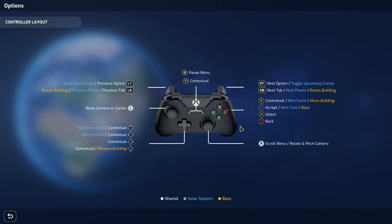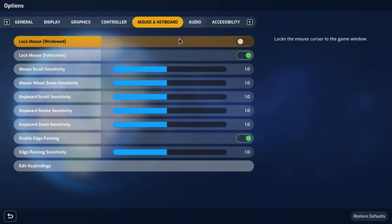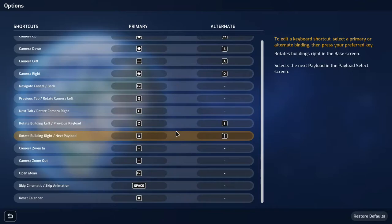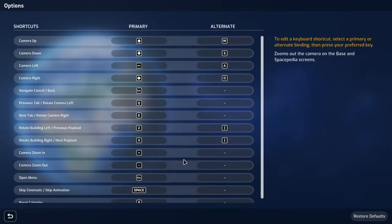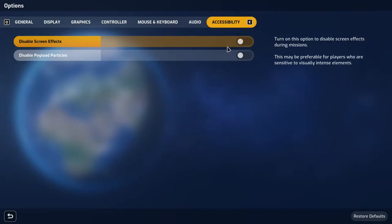The game is optimised for PlayStation, Xbox, and Nintendo, so it has full controller support with on-screen button layout hints. For mouse and keyboard you can adjust sensitivities — I mainly use the mouse, only using the keyboard to escape menus, save, or quit. The audio options are basic, covering all volume levels including a background play toggle. The accessibility tab lets you disable screen effects and particle effects for those who may struggle with flashing images, which is a nice inclusion for a wider audience.